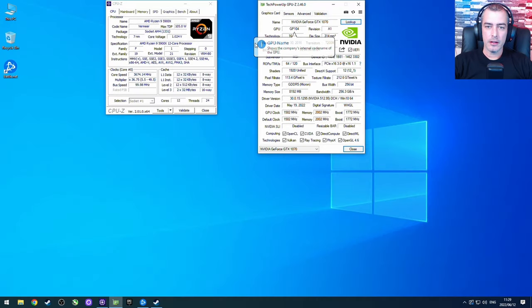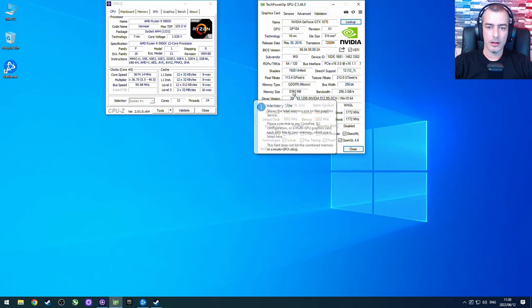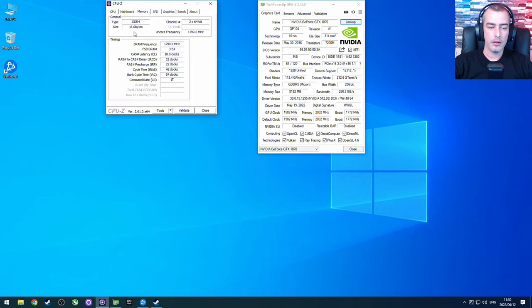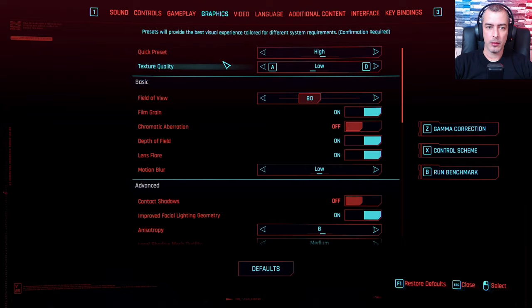Today we're testing the GeForce GTX 1070 in Cyberpunk 2077. The card was released in 2016, has 8 gigabytes of GDDR5 VRAM, and we are running the latest NVIDIA driver 512.95 at the time of recording. We are pairing it with an AMD Ryzen 9 5900X and 16 gigabytes of DDR4 running at 3600 MHz.